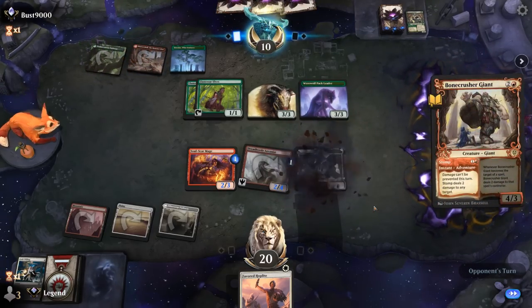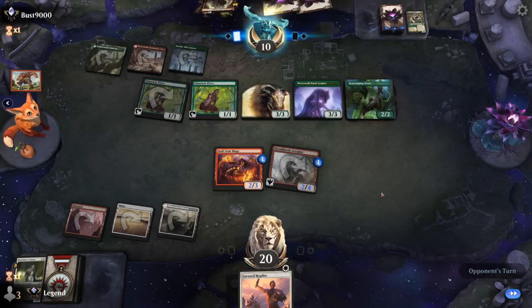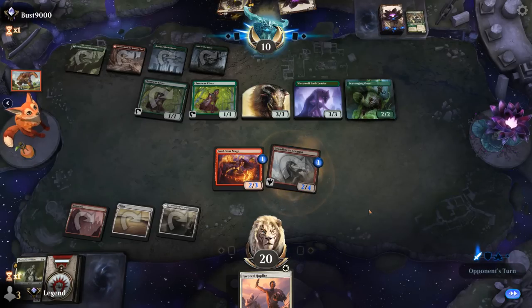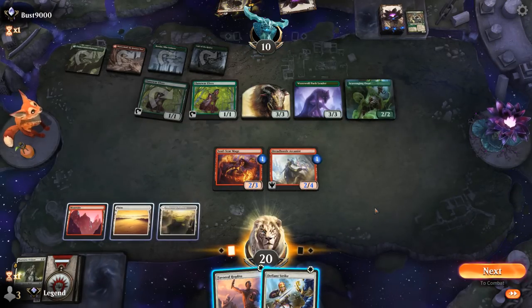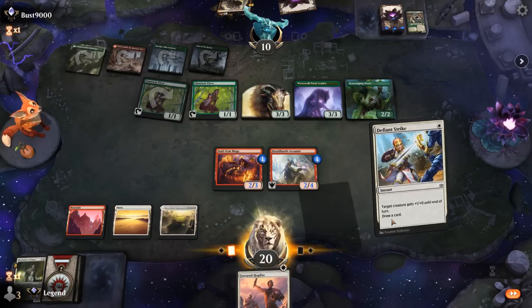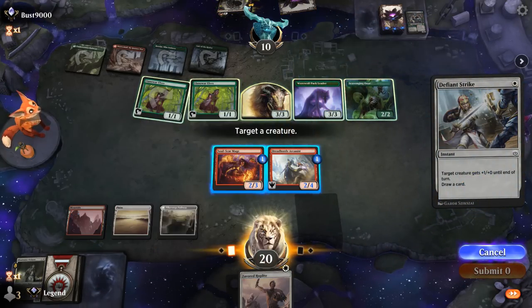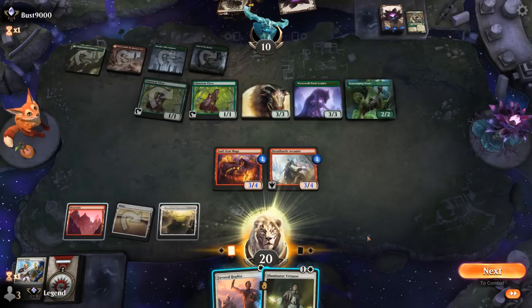Bonecrusher stomps Virtuoso. A Scavenging Ooze makes Arcanist a lot less impressive — we're going to need a Reckless Rage here pretty much. Defiant Strike's not bad, so we'll pump Arcanist. Do I want to attack first? Let's see what we draw off Defiant Strike before making a decision. But Ooze is going to exile whatever we try to replay.